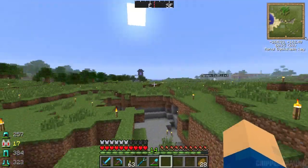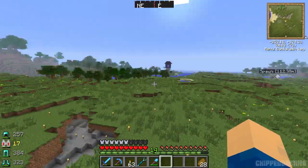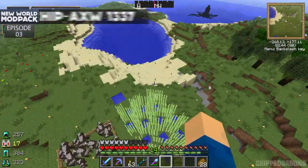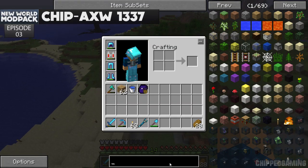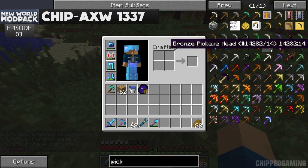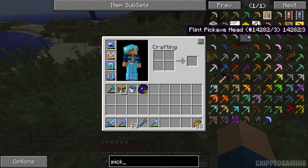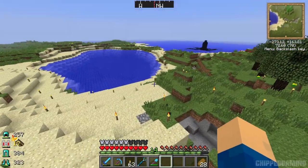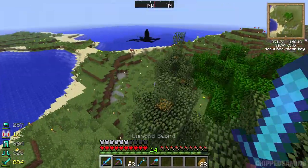Hello everyone, it's Jack here and welcome back to another episode of New World. Today is episode three. So today we're going to be working with a mod called Tinker's Construct. I want to use it to get myself some really cool tools. If we take a look in here and search up pickaxe you can see there's all these pickaxe heads - they're part of it but they're not even the beginning. There is a lot more cool stuff that you can make.